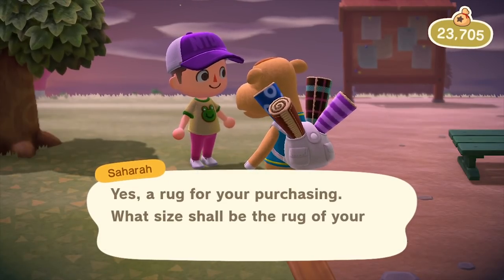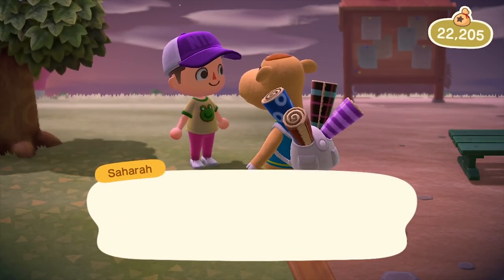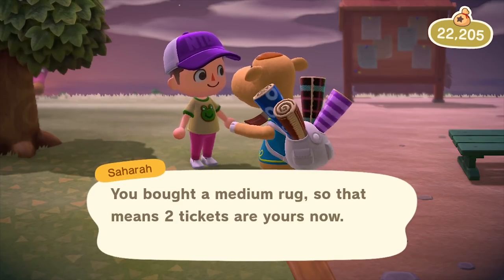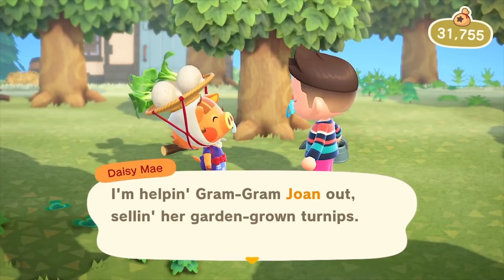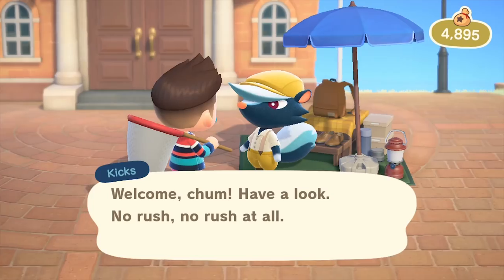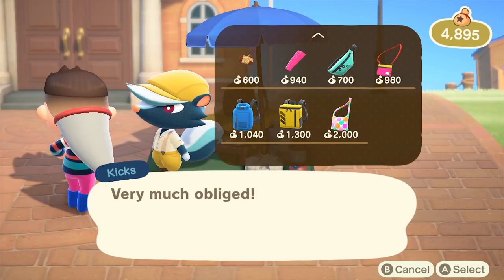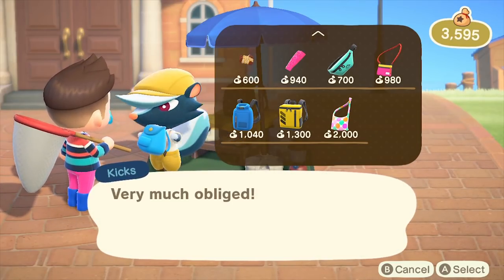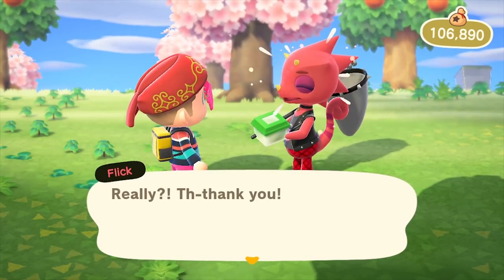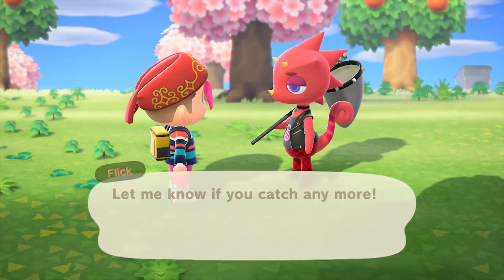Number four is to mingle with all the different traveling salespeople. They'll start to appear once you complete Blather's Museum and Nook's Cranny. There's Sahara, who brings tickets and rugs — the more rugs you buy, the more tickets you earn, and the more tickets you can cash in for goodies. Daisy Mae with her turnip sales gives you the opportunity to flip turnips from a low price to a high price within the week. Kix brings shoes and backpacks. And Flick the bug master takes commissions — trade three bugs for a sculpture of that bug, giving you a nifty statue for your home.